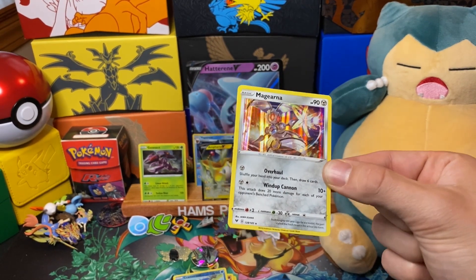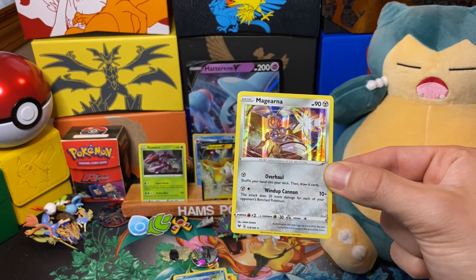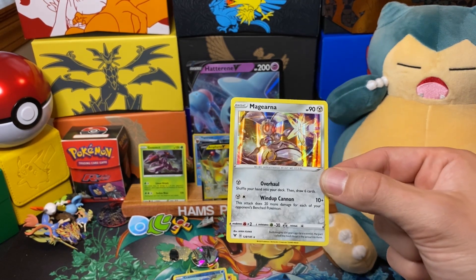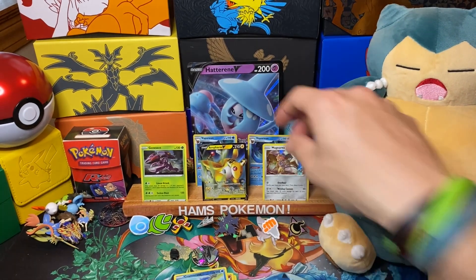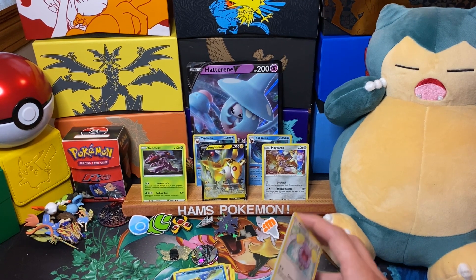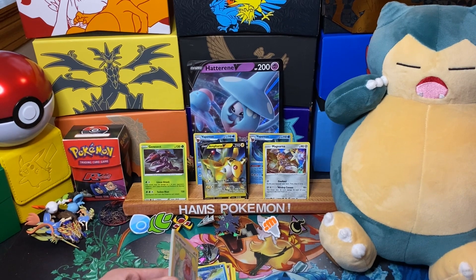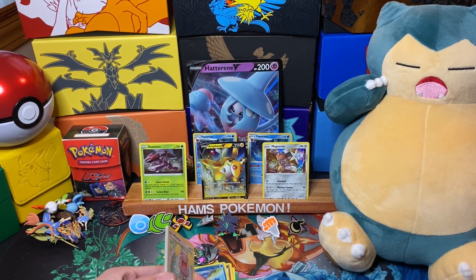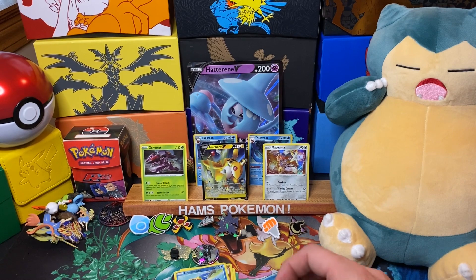Magearna has Overhaul: shuffle your hand into your deck then draw six cards — pretty good. And Wind-Up Cannon does 20 more damage for each of your opponent's benched Pokémon, so up to 110 for two energy — not too shabby if your opponent loads up their bench. The big cards to go for in this set are the Pikachu VMAX Rainbow Rare, currently worth 250 to 300 dollars, and Zarudas, which is a really cool first-time card. There are also lots of trainers and full-art Alakazam, which is an awesome looking card I'd really love to pull. Thanks for watching — please like, comment, and subscribe, and until next time, goodbye!